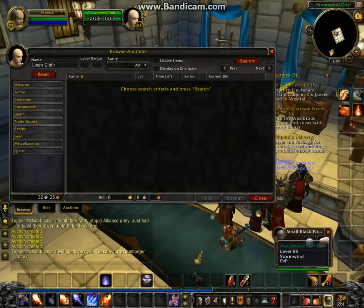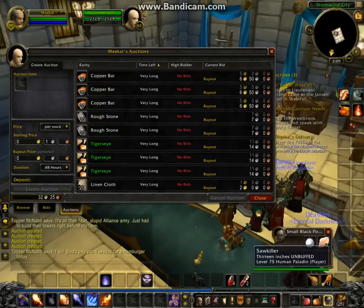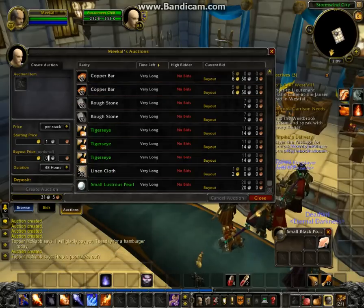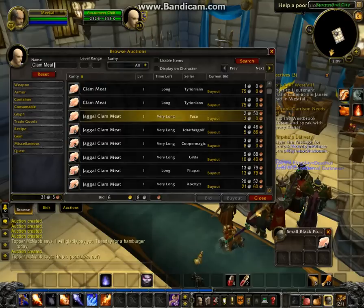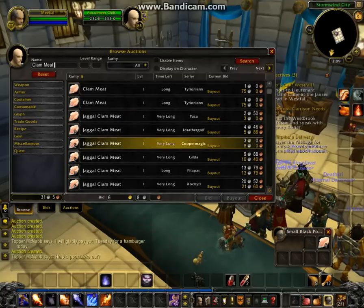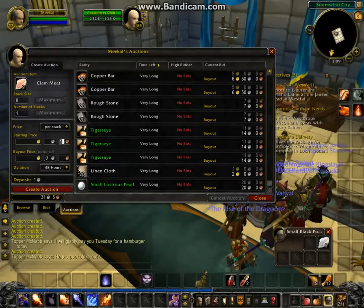Oh, I had two other items I forgot about — a pearl and some clam meat. We might as well put the pearl in. We're going to put it up for 20 silver 20 copper just to get rid of it, which shouldn't be an issue. And nine pieces of clam meat — actually I'm looking at jaggle clam meat specifically. I'm going to try to get rid of this for two gold just to see if somebody will actually buy it for that.